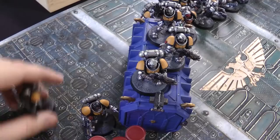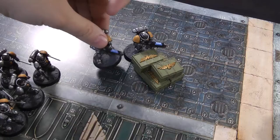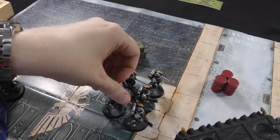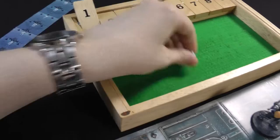Some Intercessors climb up onto the box, two move around to here, and the two Hellblasters move up behind the ammo crates. The Reavers advance - rolling a 1, then a 7 - and come this way. The Aggressors also advance, moving 11 inches. Lieutenant Calcius also advances 3 inches.